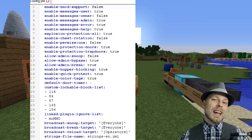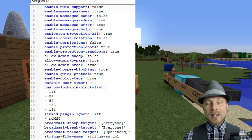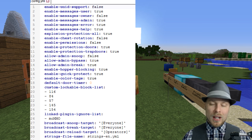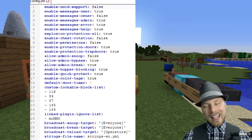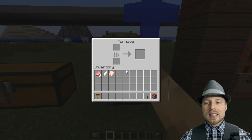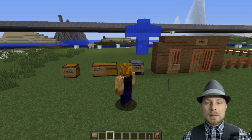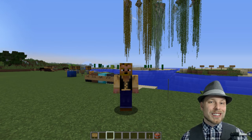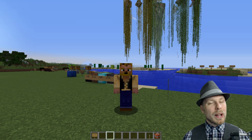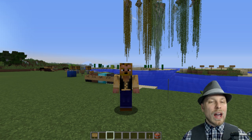There are a few config options as well. You can add other custom blocks — the list shown is the built-in custom block list, and you can add other blocks you want protected, like emerald blocks. At the bottom there's a broadcast section where you can configure what happens when someone accesses a protected chest. You can set it to broadcast to all players, operators only, or just your username to keep track of access or keep other admins honest.